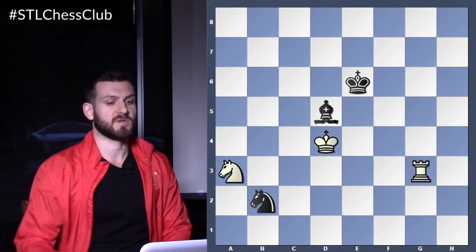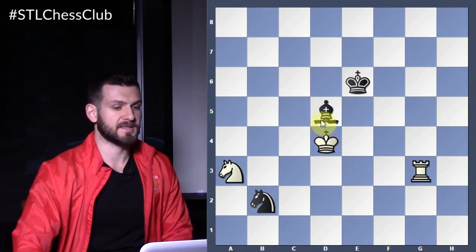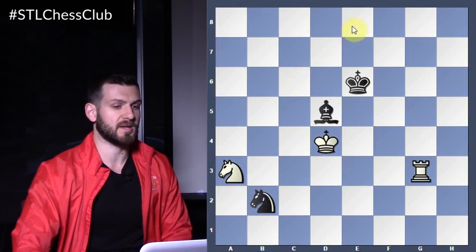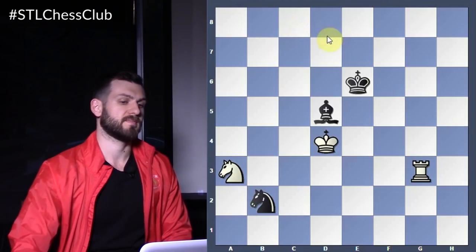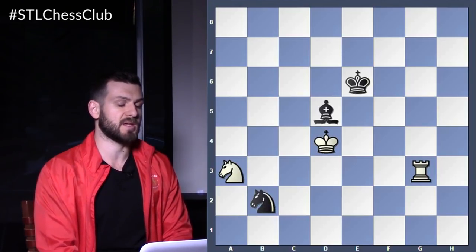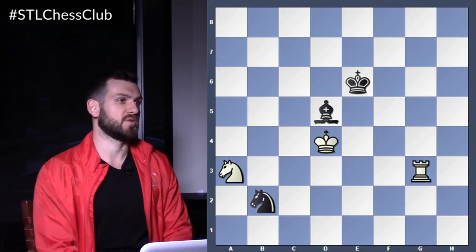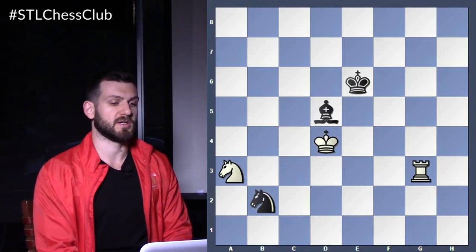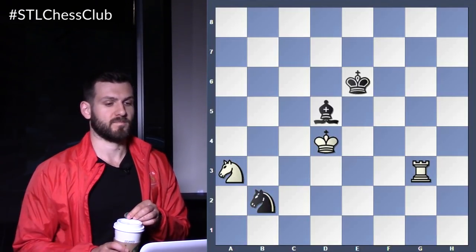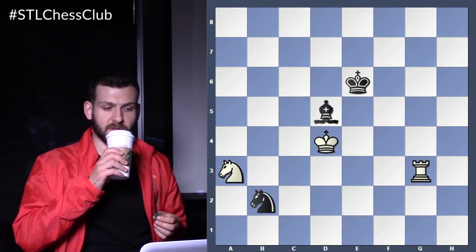The line is as follows: rook to e3, king d6, knight to b5, king c6, knight to a7 check, king d6, knight to c8, king c7, king takes d5, king takes c8, king c6 threatening checkmate on e8, king to d8. Your rook is on e3, your king is on c6, black's king is on d8, knight is on b2. And now you have a move that forces the loss of a piece. There's probably more than one option of actually winning that position, but it's the easiest.